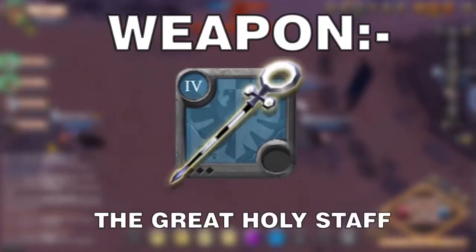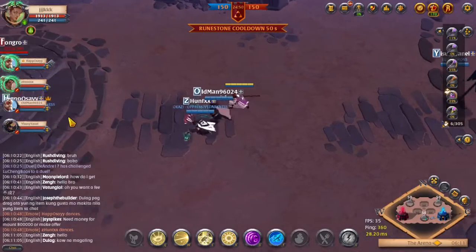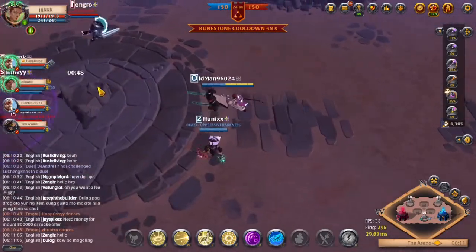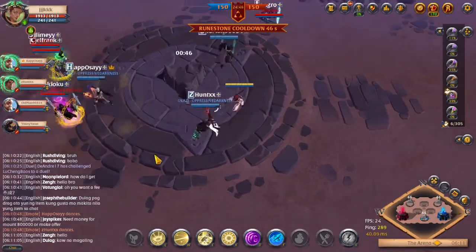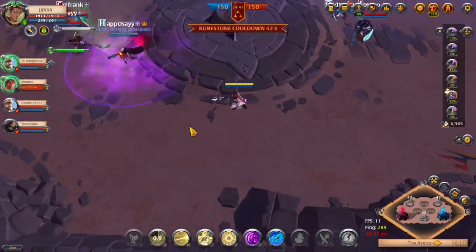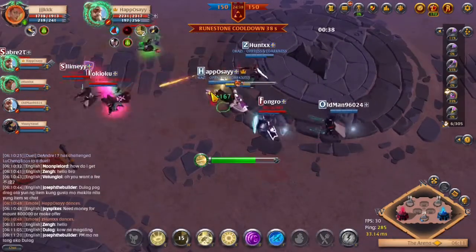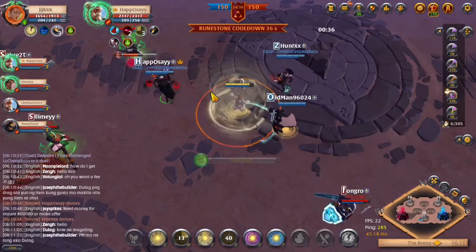This build uses the great holy staff so you can get the most rewards from every single arena victory. Now unlike the normal healer builds where you are just a bystander and your team is fighting, in this build you can actually contribute and control the flow of the entire fight by yourself.